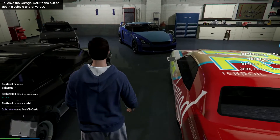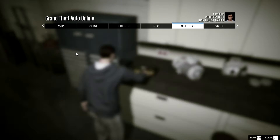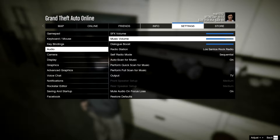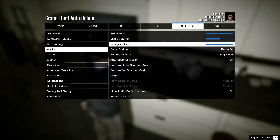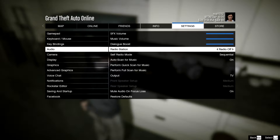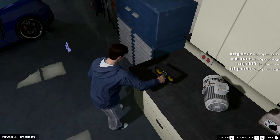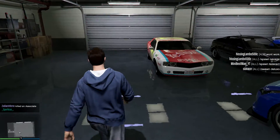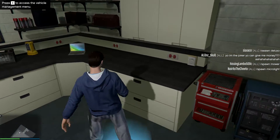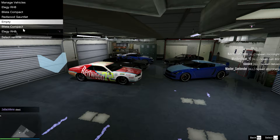So in my garage, I'll show you guys that. Let me turn off the radio. I have a Redwood Gauntlet. I can just go here and it'll say everything. So we have the Elegy RH8, plus the Compact, the Redwood Gauntlet, an empty slot, and two more.